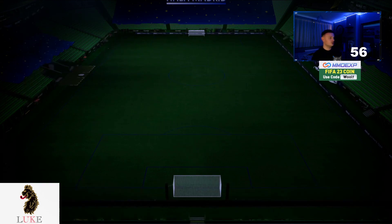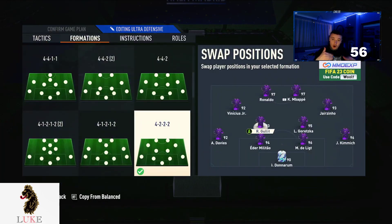Let's get straight into the custom tactics. Like I was saying, I think there are a lot of very overpowered meta formations this year — 4222 is one of them. I think the 4222 and the 4231 are the most well-rounded formations in FIFA 23. Very key to that is the fact that we have the two CDMs rather than central midfielders. In a lot of formations like 4-3-2-1, 5-4-1, and 4-4-2, you have central midfielders, but in the 4222 and 4231 they are two CDMs.